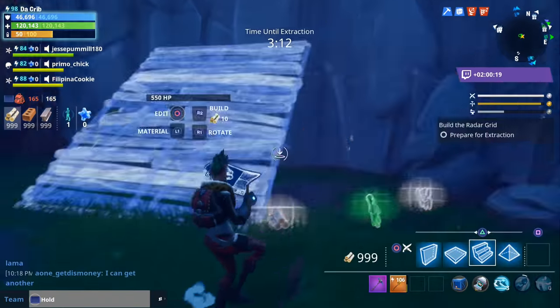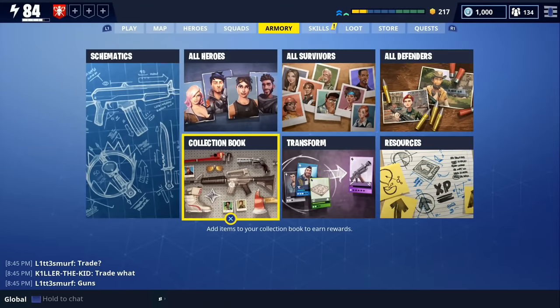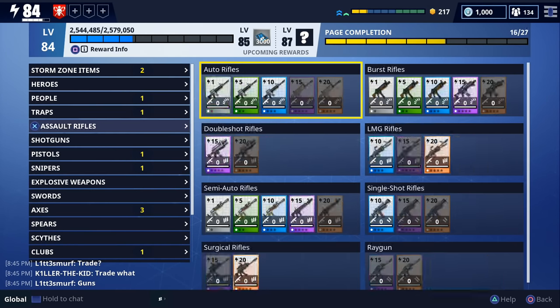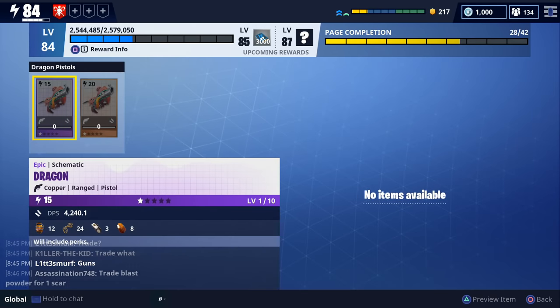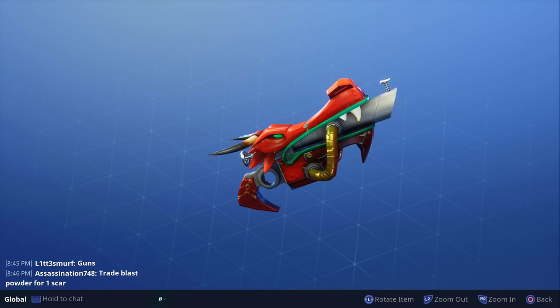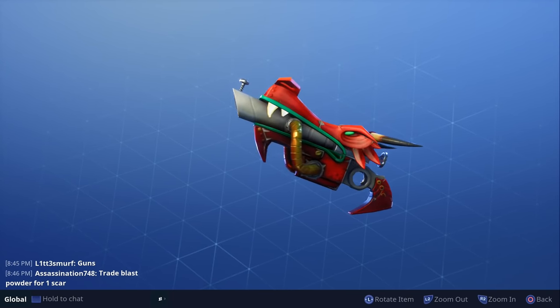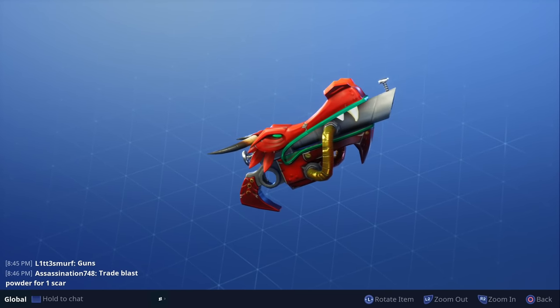As of right now those are the only weapons we have screenshots of — I'm not sure if there will be more with this dragon weapon set. One thing I wanted to point out is that these weapons look very similar to a weapon already available in game: the Dragon Pistol. I'm not sure why the Dragon Pistol is already available and wasn't introduced with this dragon weapon set, but I believe it could also be included in it.